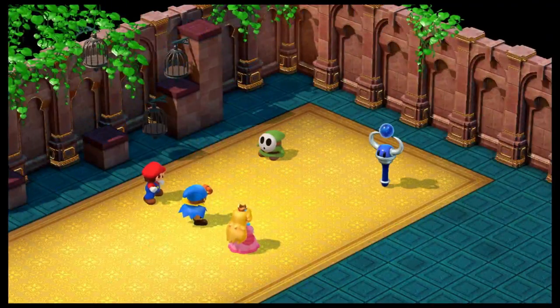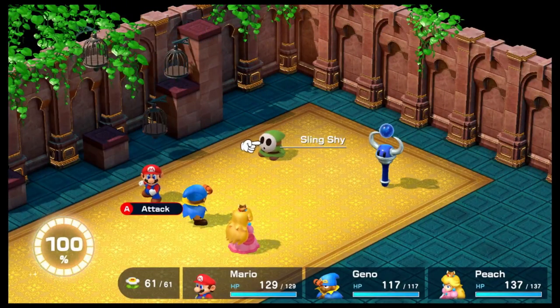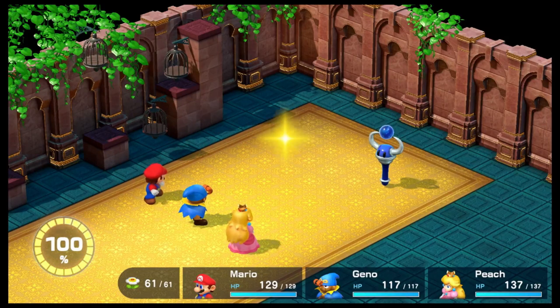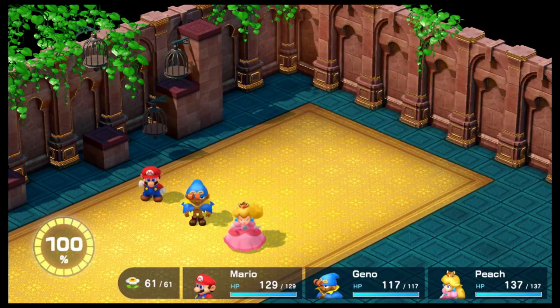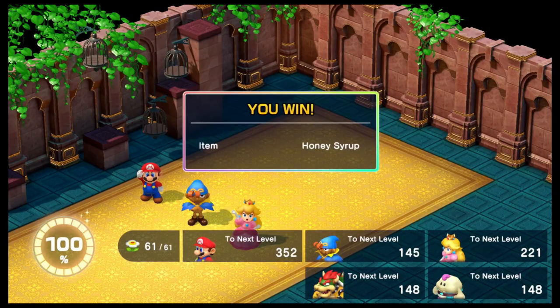We're getting out of this castle and there are some new enemies. This is the Slingshy — they're like the Shy Guys from earlier except stronger. These are Orbisons, like the orbs from Booster Tower but only stronger. We have some pretty armored characters to deal with.